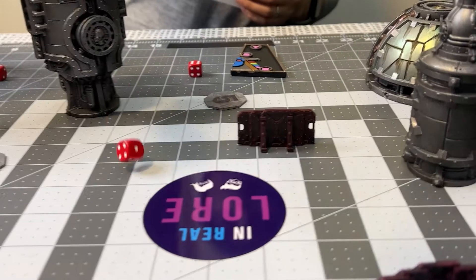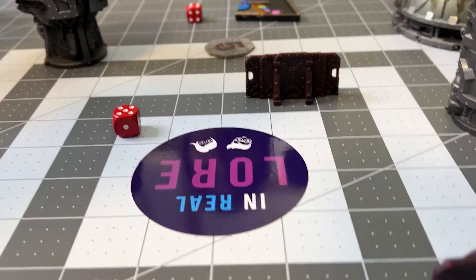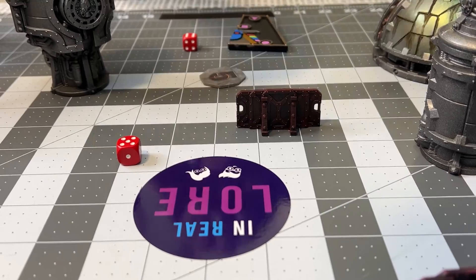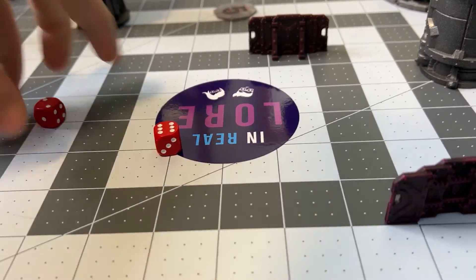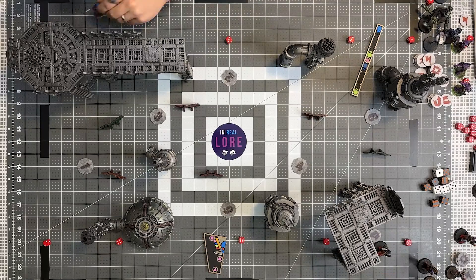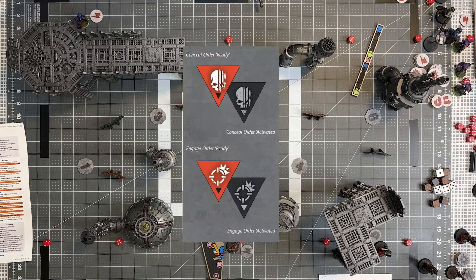To start, Sonam and I are going to roll off to see who gets the first activation. We tie on our first dice roll, so we have to re-roll. Sonam rolls a six and I roll a two, so unfortunately Sonam will be getting the first activation. On the first turn, we deploy each of our operatives one after another, alternating. Sonam will go first.